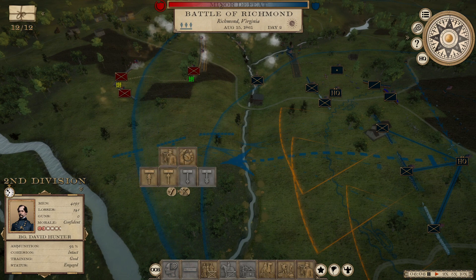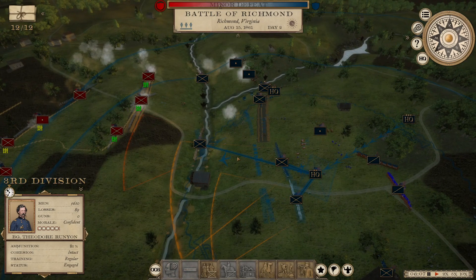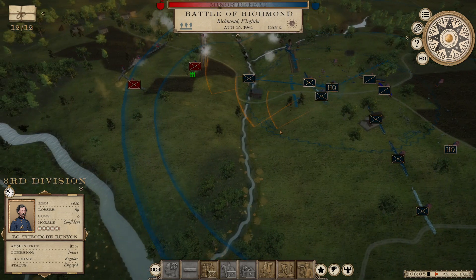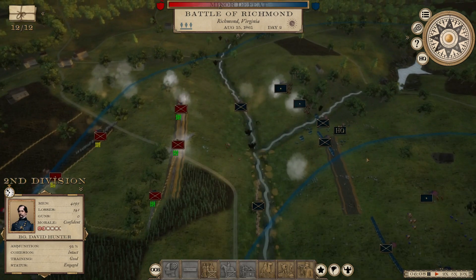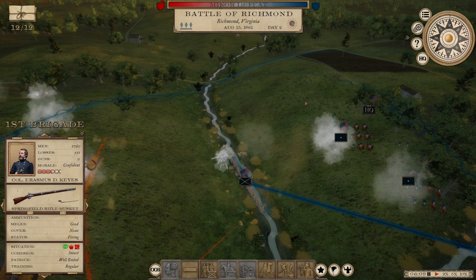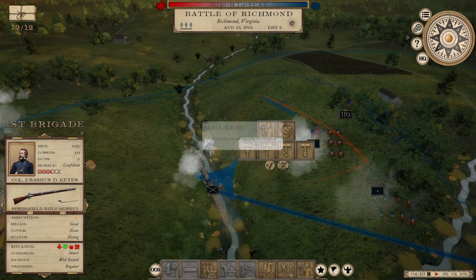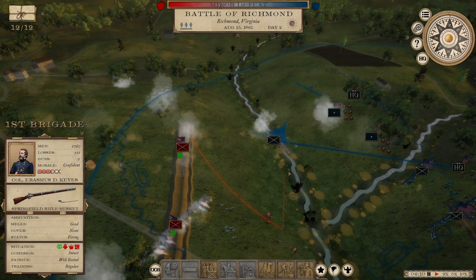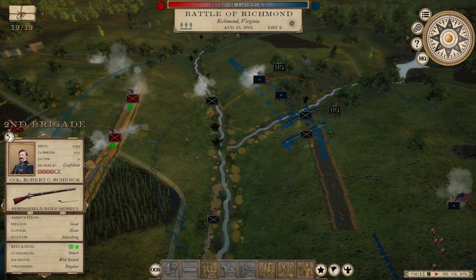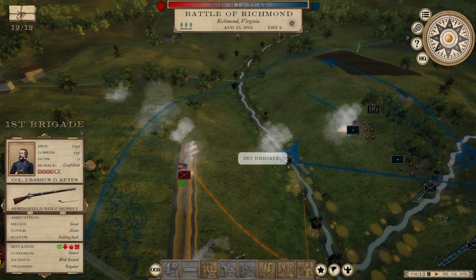How about Hunter's division swings around the enemy and flanks them? Their position might be open to flanking from here, and then we can use Runyon's brigade or division to hold them in place. So Runyon will be the anvil while Hunter will be the hammer. Tyler, you really should retreat — don't just sit there and take casualties. Tyler's division, I think, is largely combat ineffective at this point.